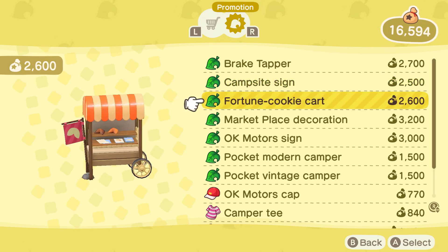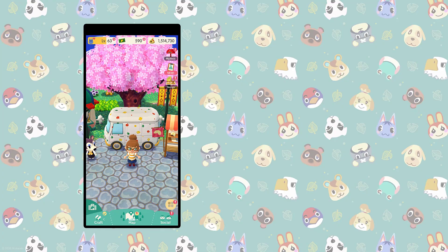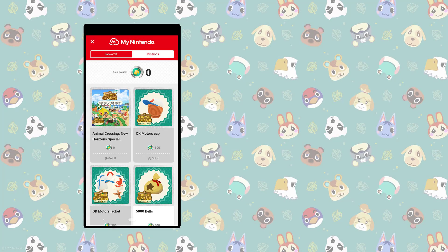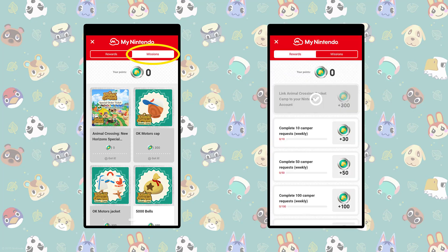To link your Pocket Camp game with your Nintendo account, start by opening the game. Once in-game, open up the menu in the bottom right corner of the screen. Click on My Nintendo. Go to the Mission section and click on the mission to link your Pocket Camp game with your Nintendo account. Follow the instructions on-screen by logging into your account.